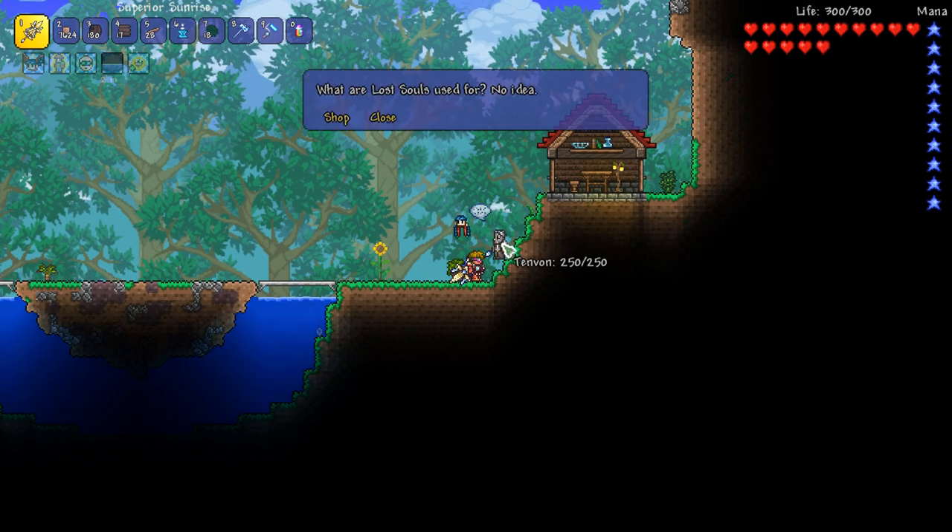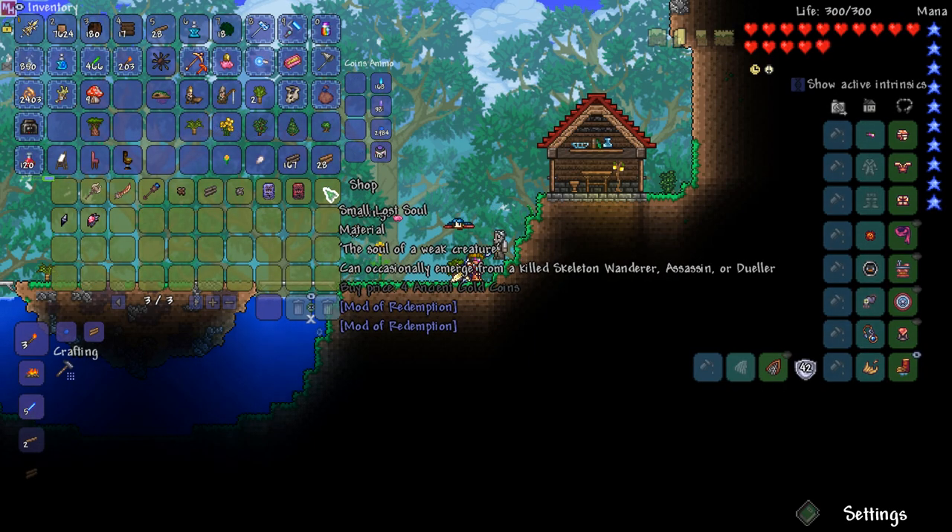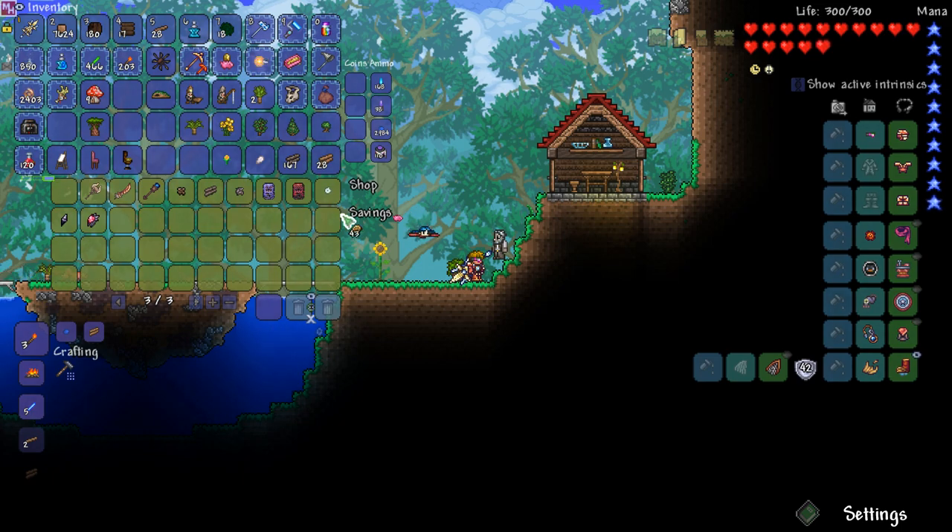Tenvon — what are lost souls used for? No idea. Do you sell them? You sell them — four ancient gold coins each. I have 43 — nice! And you sell ancient stone, ancient wood, ancient dirt, bronze wand, bronze greatsword, old Gathic War Axe, and dark shards also. Awesome, man — really, really cool! These things are pretty rare — that's amazing. So I can actually buy them — that's really good news.